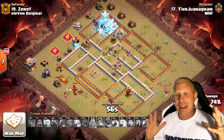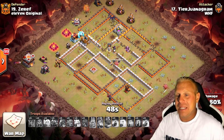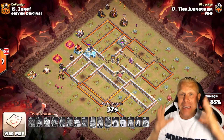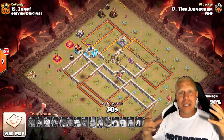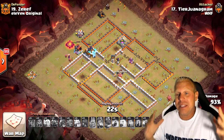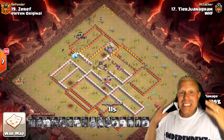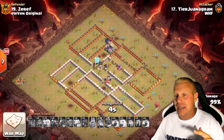Bats are moving throughout the base. Since there are no splash damage defenses left, he goes ahead and starts freezing any other air-targeting defenses. The Dragon even goes down and kills the Queen — the Dragon spent two minutes in that base firing on P.E.K.K.A.s, bowlers, the Warden, and the healers, killing them all. And he's still going to triple it anyway. That's how powerful this attack is — something that serious can go wrong and you're still tripling. It's absolutely insane.